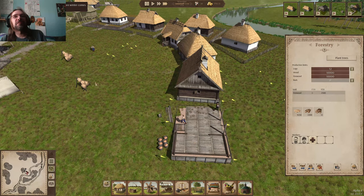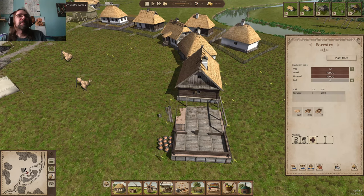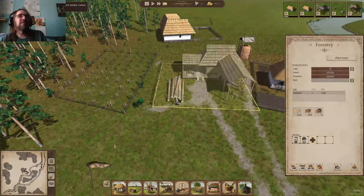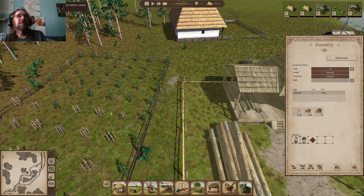For these first houses — once we get our community set up with enough houses for the people we already have, then we can work on those other buildings. The lumber camp is really important though, because we need wood for building, plus you need wood for fires in the wintertime when it's cold. It'll be interesting to see how long it takes those trees to actually grow.